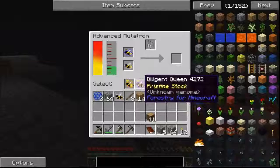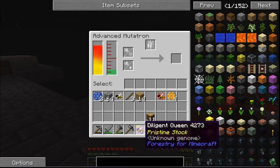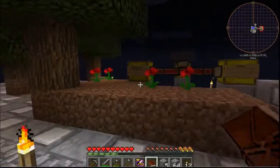Have I selected this thing yet? I want a diligent. And there you go - big chunk of mutagen used, but that's fine. I've got loads of mutagen, I can make loads of it now. And a diligent queen! Definite progress is being made.